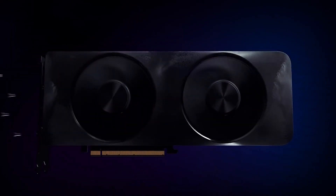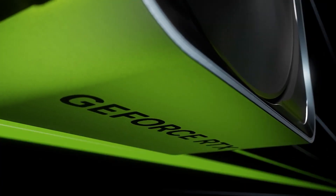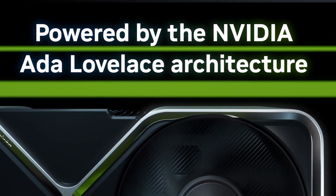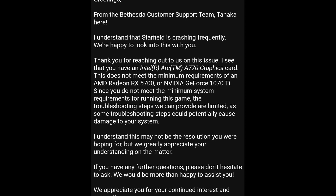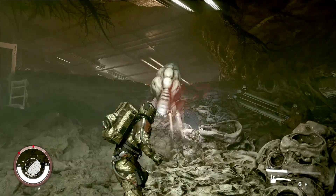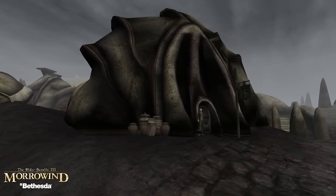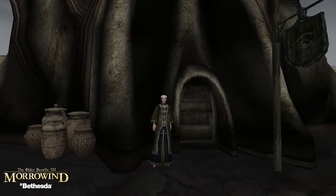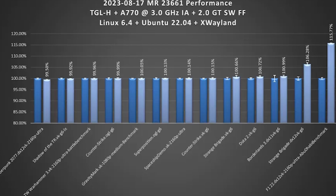Both those GPUs are older than the A770, and we have seen that the A770 is quite comparable even to the latest-gen RX 7600 and RTX 4060. So either the customer support who responded is totally ignorant of PC hardware, or this is really what Bethesda thinks about Intel Arc GPUs. There are still some games where Intel Arc GPUs can't compete with competitors, but they are mostly older titles, and Intel has improved on many of them with frequent driver updates.